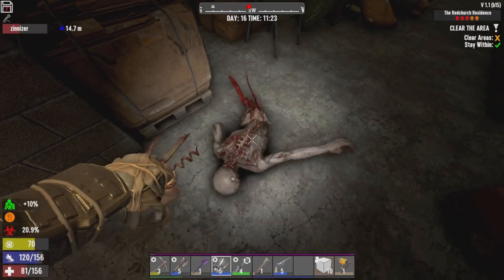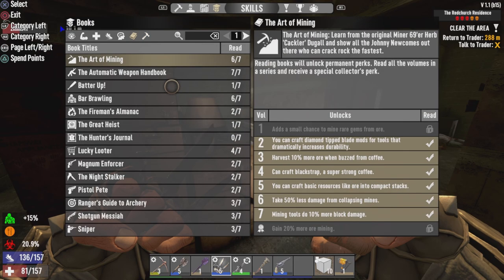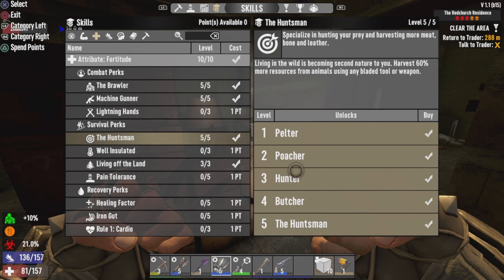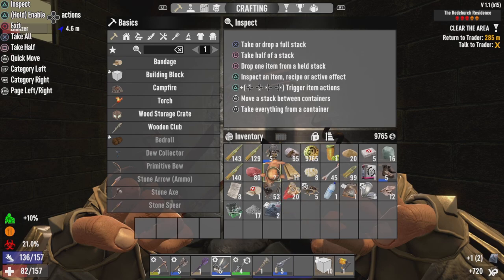Oh hi, crawler - come here. Level 57! What do I want to invest into? I've been investing into Huntsman, so I'll just max that out really quick, just to maximize meat. Now I'm opening everything - it'll be quicker to loot.